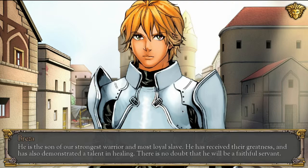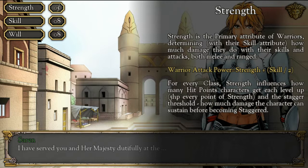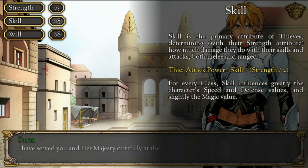'Is that true, man? Speak.' 'Yes, your highness.' Strength is the primary attribute of warriors, determining with their skill attribute how much damage they do with skills and attacks — both melee and ranged. Warrior attack power equals strength plus skill divided by half. For every class, strength influences how many hit points characters get each level up (5 HP per point of strength) and the stagger threshold — how much damage the character can sustain before becoming staggered.